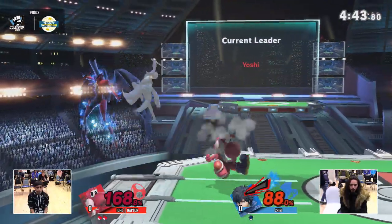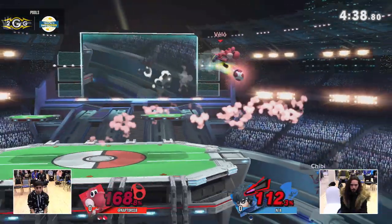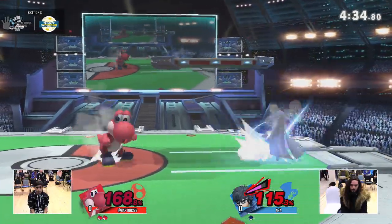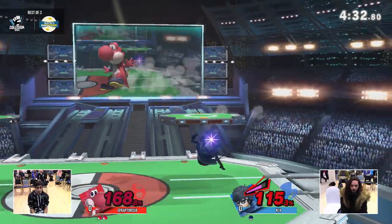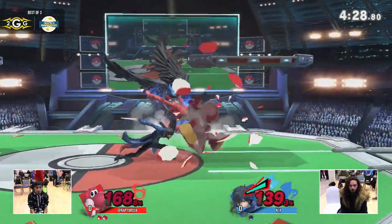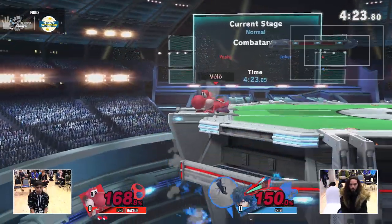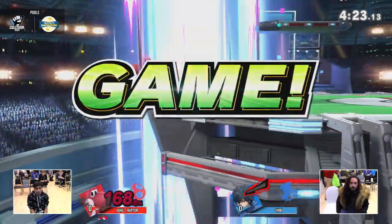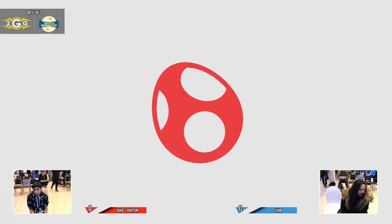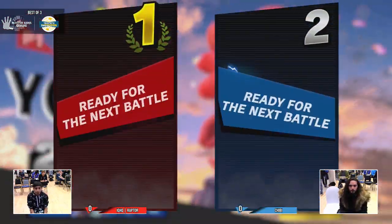Raptor is so confident in his character — that's what I love watching about Raptor most. He understands what is going to hit and what isn't going to hit. Arsene came through — big brother said no. That was like 85% of a very good recovery with the drift back, but that looked like magnet hand range.